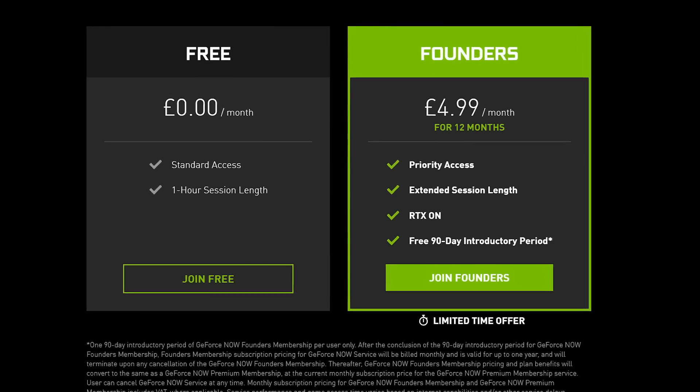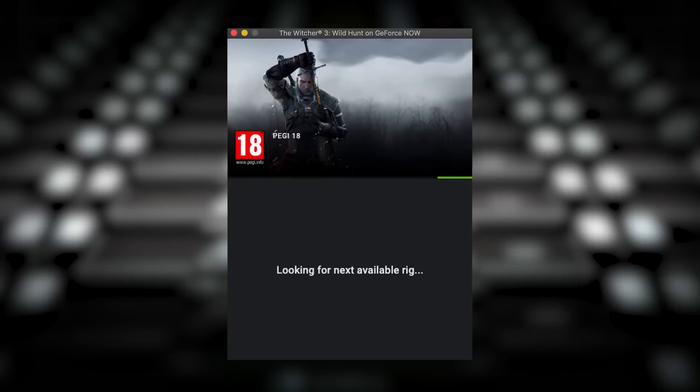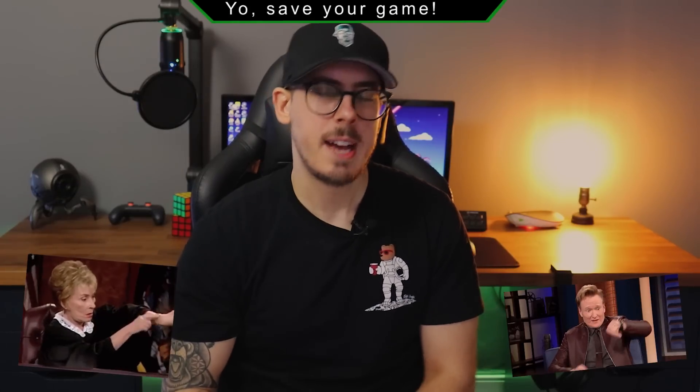Once you sign on to GeForce Now, users are presented with two options: a free tier or a Founder's tier costing $4.99 per month. On the free tier, you'll essentially have to queue for a virtual machine to become free. In my testing so far, I've only waited between two and three minutes, so no big deal — but that could be subject to change based on GeForce Now's popularity or how many servers they add. Once you've found a machine on the free tier, that gaming session will only last one hour, with an anxiety-inducing countdown clock that pops up every 10 minutes counting down to the end of that hour.